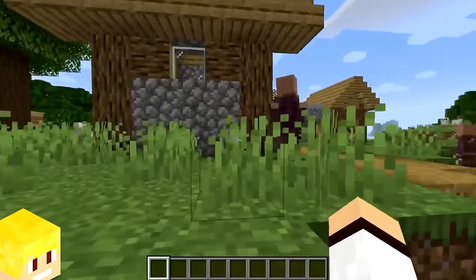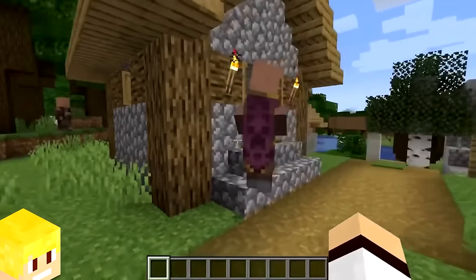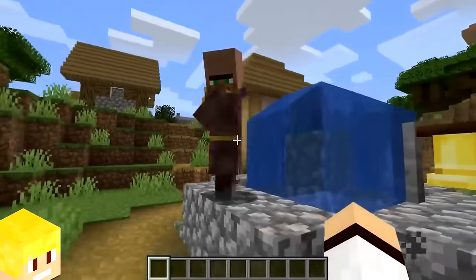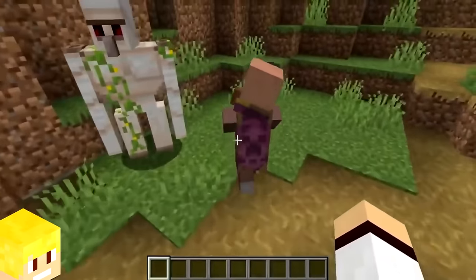The cleric villager that spawns in the plains village actually wears a robe that has a certain mob on the back. This cleric villager is repping the creeper face robe.